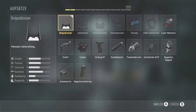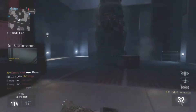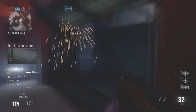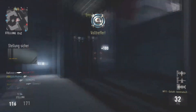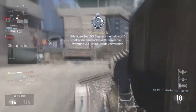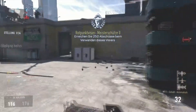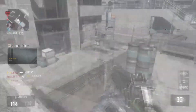Now we take a look at the attachments. First, we take the red dot sight because we want to be accurate in every situation. If you don't need it, just switch it out with the foregrip or something that fits your needs. The second attachment will be the stock, so you can move easily in a gunfight. If you don't like it because you're getting inaccurate, feel free to switch it out as well.